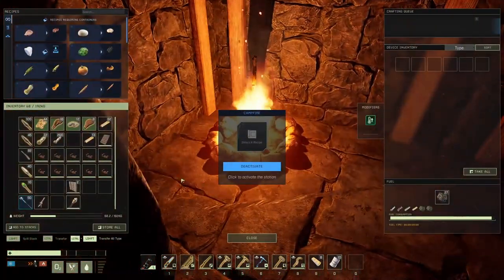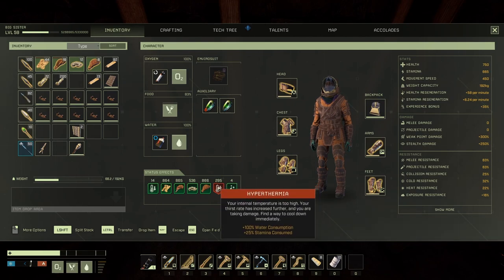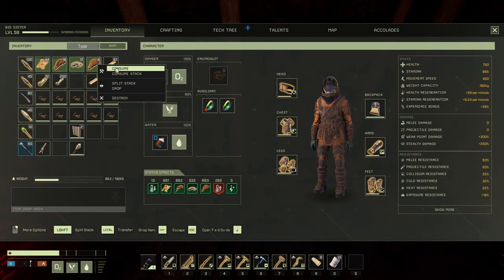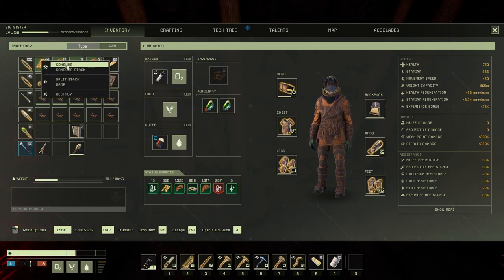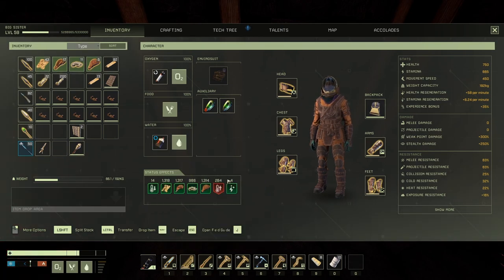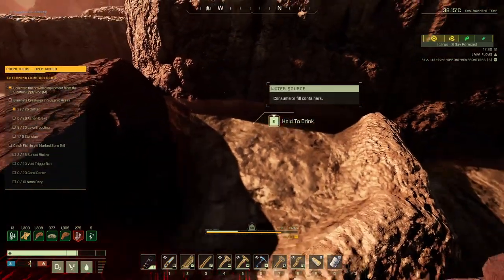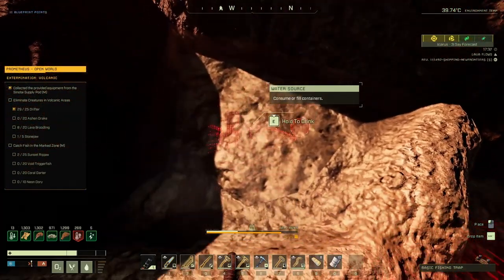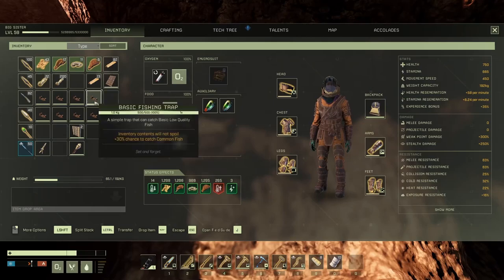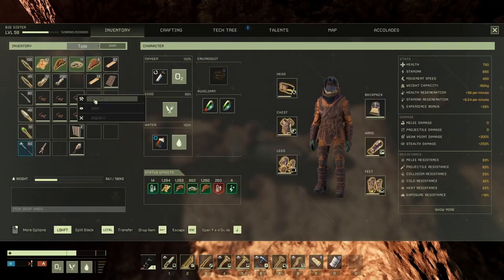I'm gonna be more protected in here — more difficult for those creatures to bite my butt when I sleep. Got hyperthermia — gotta deactivate this so I will cool down, because that hyperthermia is killing me slowly. I gotta cool myself. Traditionally — well, must be placed in water. We got water here — it works. Unbelievable, tricked it!